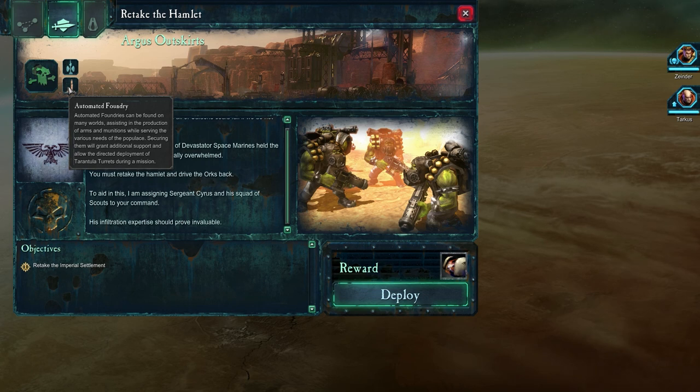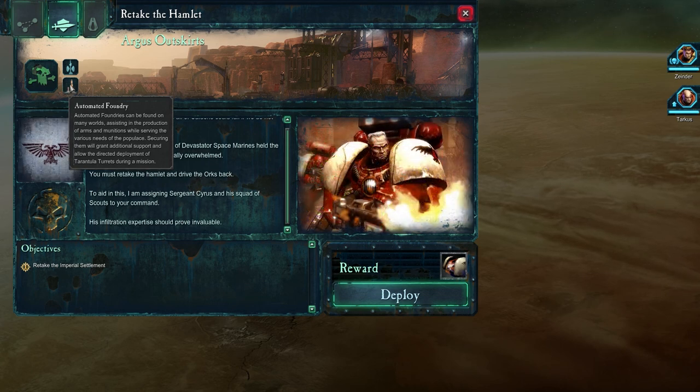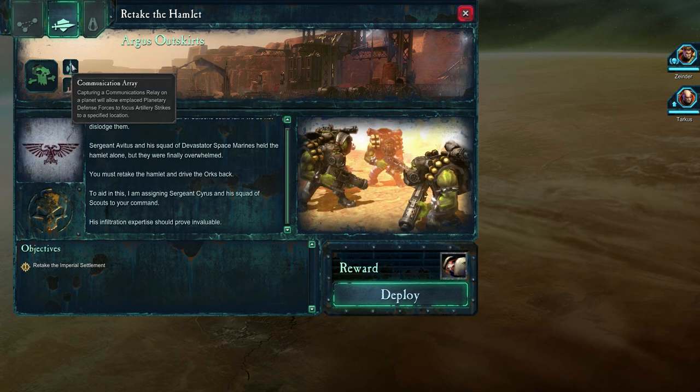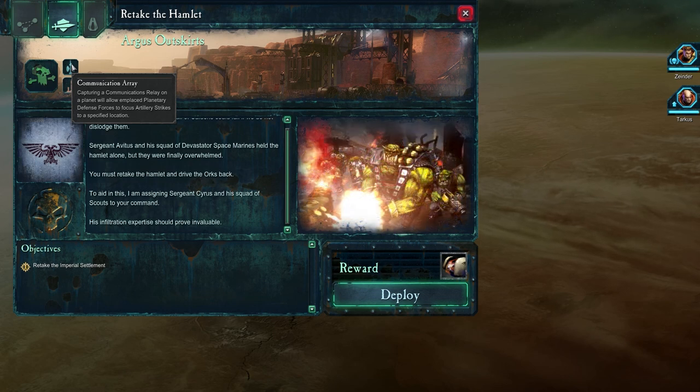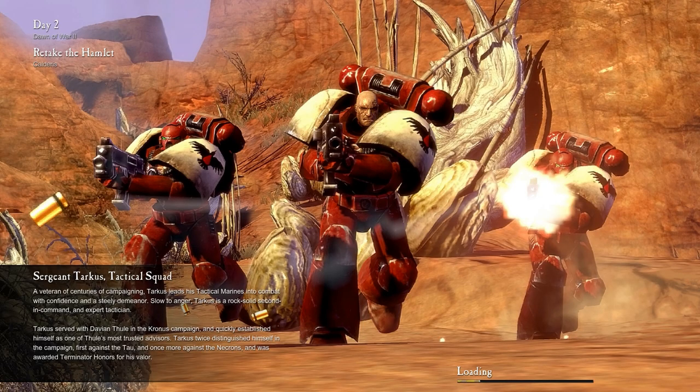Automated foundries move on the world, assisting in the production of arms and munitions while serving the various needs of the populace. Securing them will grant additional support and allow the directed deployment of tarantula turrets during a mission. Capturing a communications relay on a planet will allow emplaced planetary defense forces to focus artillery strikes to a specified location. So this raises the question: does this mean I have secondary objectives I can take on a given mission to improve my overall campaign score? And if that is so, you know I'm going to do it.